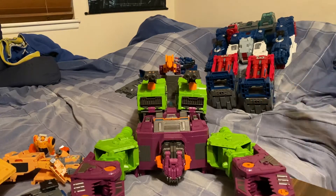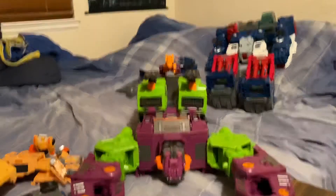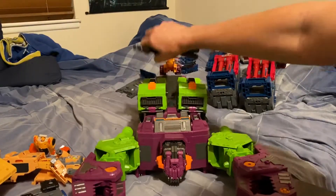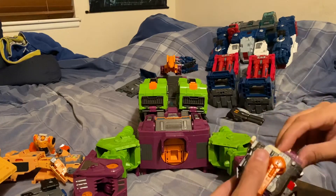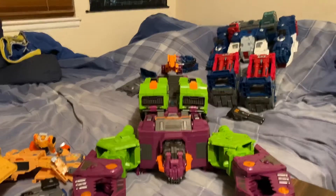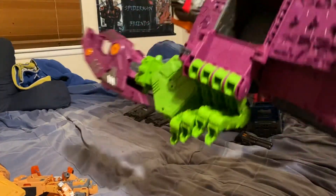Coming back to the main point — Fortress Maximus just basically lays down and then you stand him up and move his arms, and he's transformed. With him, you at least have his legs right here tucked away, these are his arms, and his head is actually already on there. I think it's either on wrong or something. I'm gonna try and do it on screen, real quick.